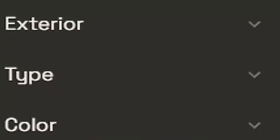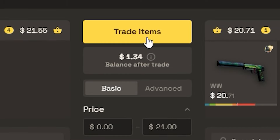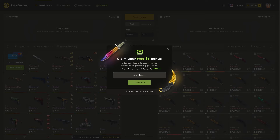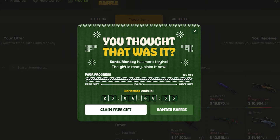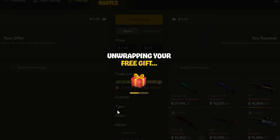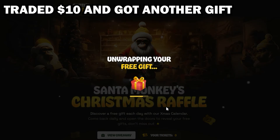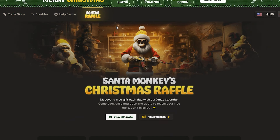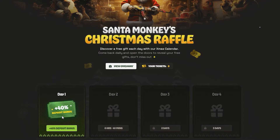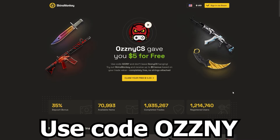This video was sponsored by Skinsmonkey, which is an automated CS2 trading website where you can trade your old skins for new ones instantly. If you use my code OSNI on the website you get a 35% deposit bonus and up to $5 balance for absolutely free. And because it's Christmas, Skinsmonkey has prepared a free gift for everyone watching this video, where you can get a completely free skin, deposit bonus or free balance. For each $10 you trade on the website you can open another free gift. On top of that they are running an advent calendar where you can get another free gift every single day, which includes tickets you can use to join giveaways. Check out Skinsmonkey below.